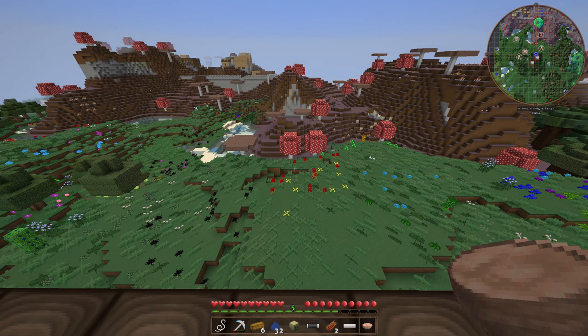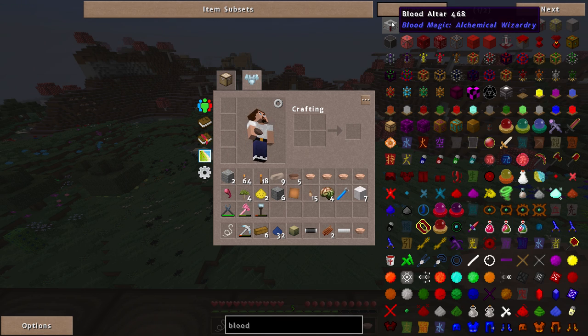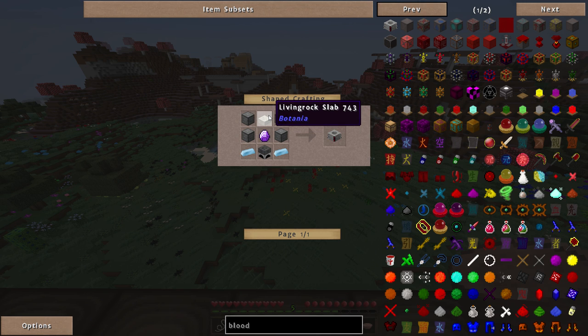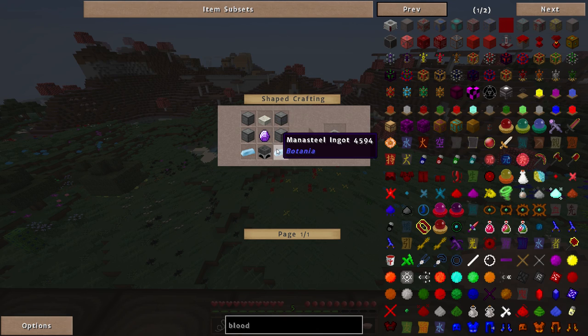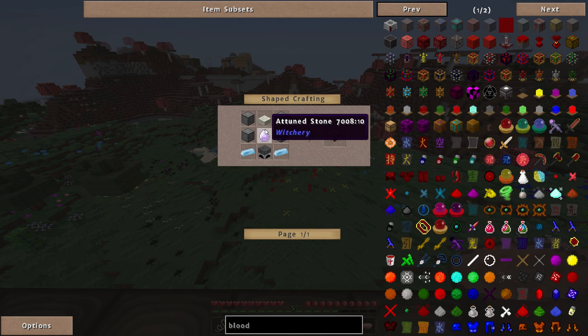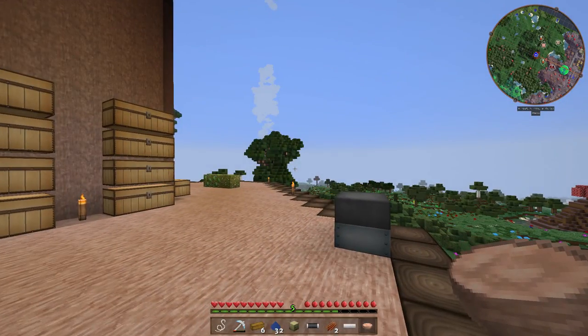The magic side gets complicated because you have to use stuff from all the magic mods together. For example, to get into blood magic you'll need a blood altar, which requires compressed cobblestone, living rock slabs from Botania, an attuned stone from Witchery, mana steel from Botania, and an alchemical furnace from Thaumcraft. That's Botania, Witchery, and Thaumcraft just to get into blood magic — though thankfully it's all fairly low tier.